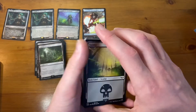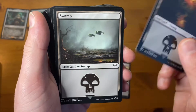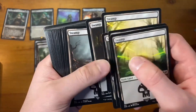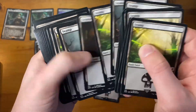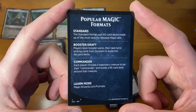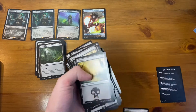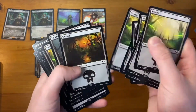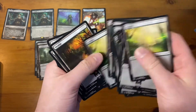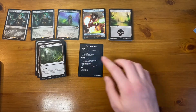And then here we go — basic Swamps. This is a really cool artwork. Let me go through them all. And then there's also the inserts: popular Magic formats guide and a 'your turn' how-to-play card. How many lands do we get in here? Counting through — 30 basic lands in total.